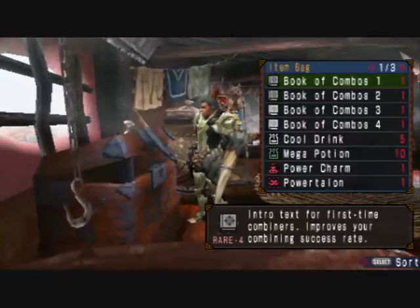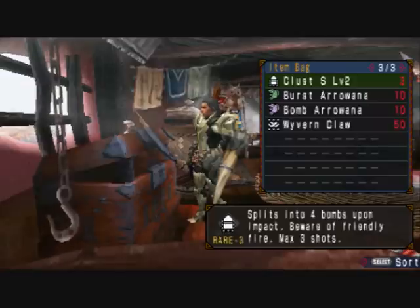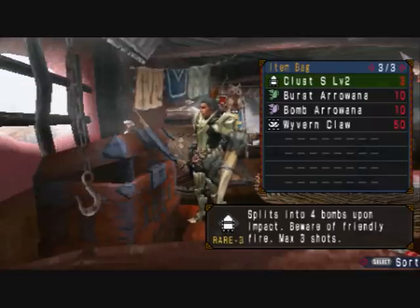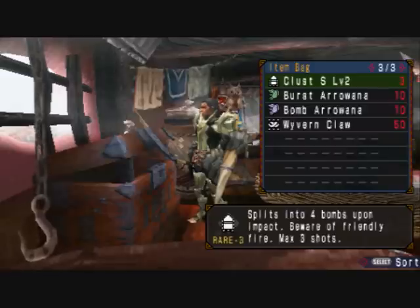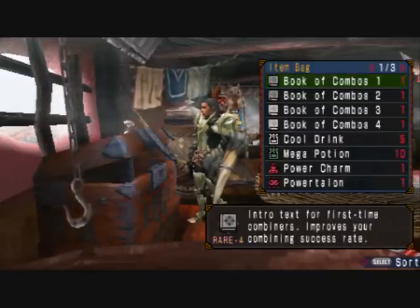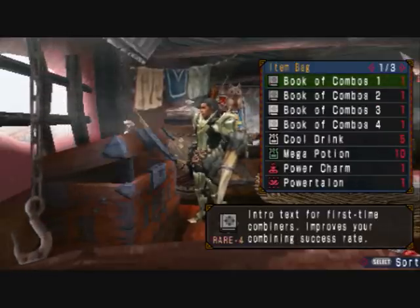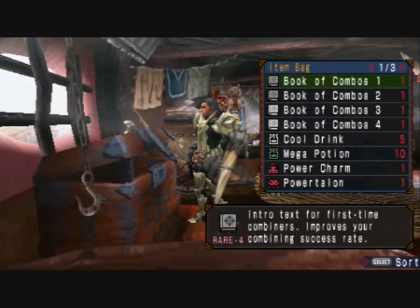The items you're going to bring: books with combines for more ammo, and then make sure you bring the constituent elements of crag one, two, three and clust two. Bring nine rounds each of the crag shots, bring three clust two, and bring 99 normal threes. Don't forget your cool drinks because we're in the volcano, and bring healing items as appropriate — I've got ten mega potions, but obviously bring more if you want.